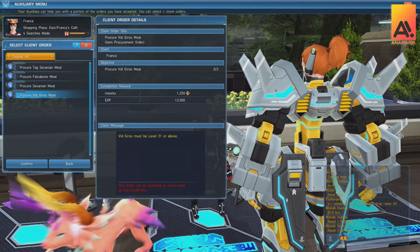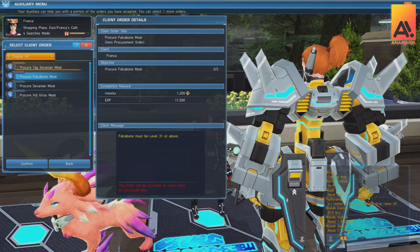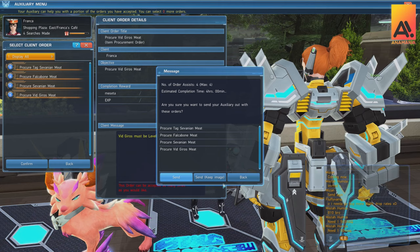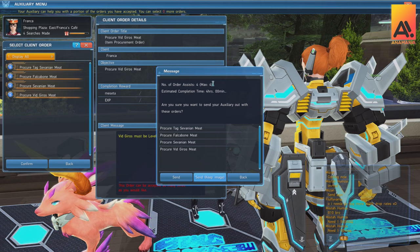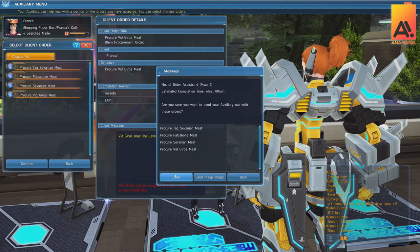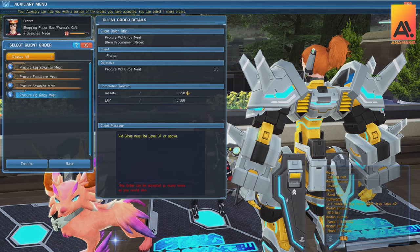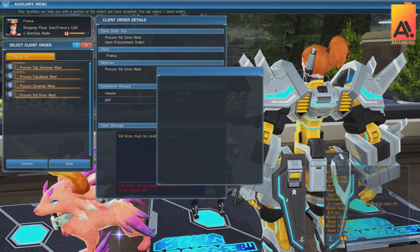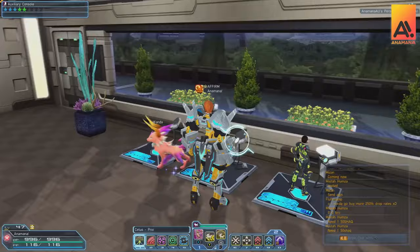Auxiliaries do not level up by taking them out on missions with you. You actually need to send them out on missions or client orders. The ones from Franka specifically each take an hour to complete — I've selected four, so it'll take four hours. When they come back, sometimes they'll fail and sometimes they'll succeed, and this largely depends on the auxiliary's level. If you only have an hour to play, you may want to send them on just one mission to optimize your time. I currently have a maximum of four missions, but at lower levels they may have access to fewer.